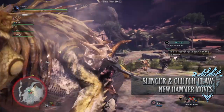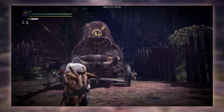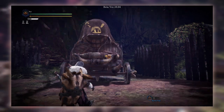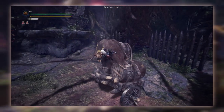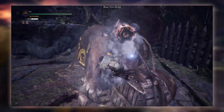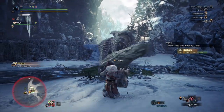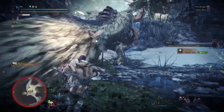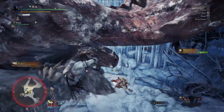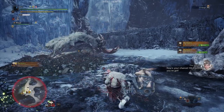First of all is the Aim Slinger. This is done by holding L2 whilst your weapon is unsheathed. This can then be followed up by pressing R2 to fire off whatever slinger ammo you have, or circle to fire your clutch claw. This will allow you to grapple to a monster's position, after which you'll have a few options. You can either press triangle for a normal attack that will weaken and tenderize a monster's body part, or if a monster is tired you can press circle while on its head to make it change position, then press R2 again to do a slinger burst, firing all your slinger ammo into the monster's head, sending it careening forward — and if it hits a wall it will be stunned and knocked out for a bit.